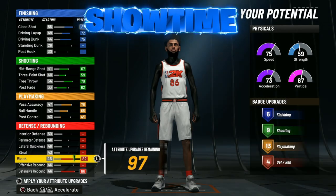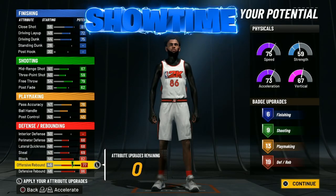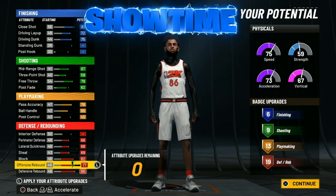With the defensive attributes, max out the block, max out the steal, and max out the lateral quickness to max out the defense. Then do the offensive rebound very last. You guys have it — the playmaking paint beast build: six finishing, nine shooting, 13 playmaking, and 19 defensive badges.